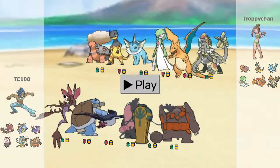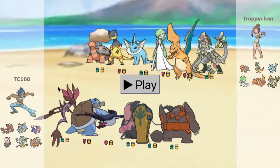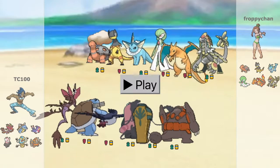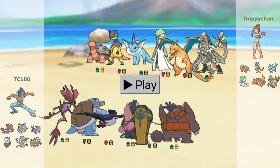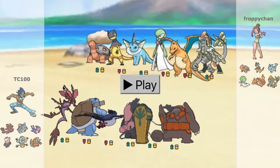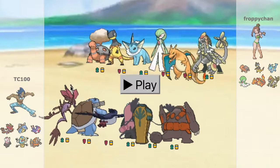I do have a new team. First up we have a Dragology with a Dragon Fang. It has the typical set that you see on Dragology: Dragon Pulse, Thunderbolt, Sludge Wave, and Hydro Pump.